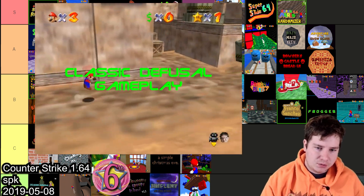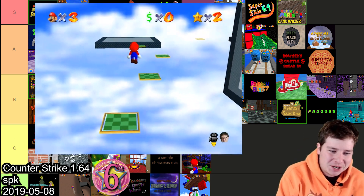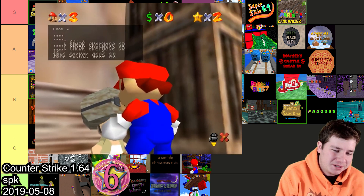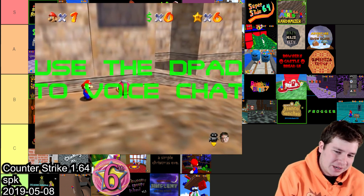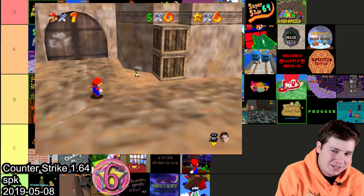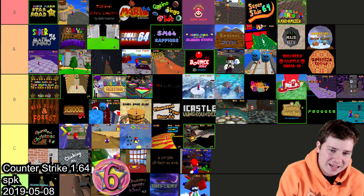Counter-Strike 1.64 made by SVK features a Counter-Strike map in Mario 64. It was done pretty well — it had a new kind of menu at the start and you just go around Counter-Strike maps in Mario 64, which is obviously just cool overall. I'll throw it in B.